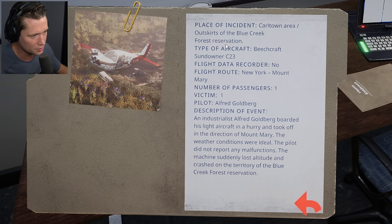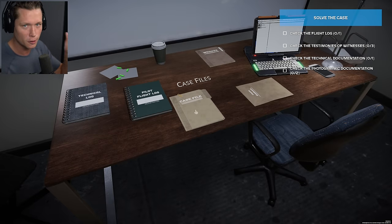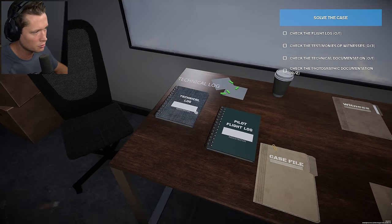It took place in Carltown Forest Reservation. It's a Beechcraft Sundowner C-23. There's no flight data recorder. It was going from New York to Mount Mary with one passenger, one victim — Alfred Goldberg. An industrialist, Alfred Goldberg boarded his light aircraft in a hurry and took off in the direction of Mount Mary. The weather conditions were ideal, the pilot did not report any malfunctions. The machine suddenly lost altitude and crashed. Interesting — he was in a hurry but he had good conditions.